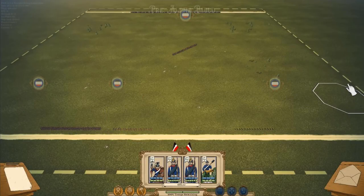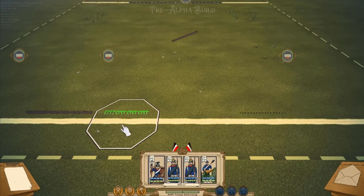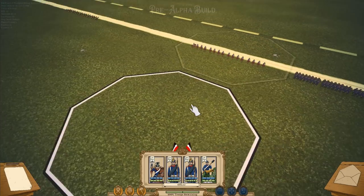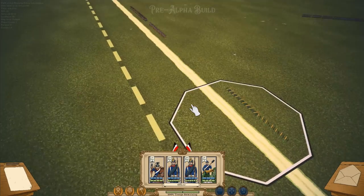All right, now that we're in game, let me show you some of the cool things we've been working on. We have added in two new types of units: artillery and cavalry. Now they're still very early — not all the artwork is in, not all the animations have been completed — but I'll show you how they work mechanically. Let's start off with artillery.